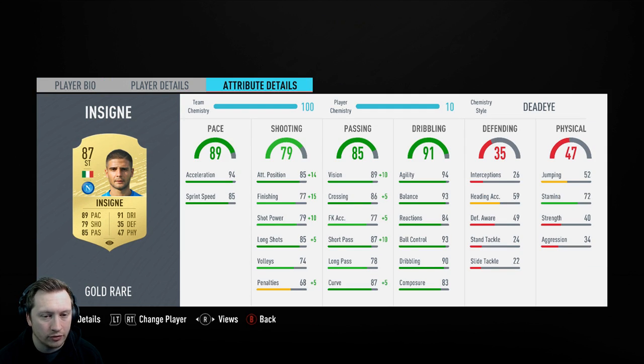With a Deadeye on him, of course, he does improve the finishing and we get a nice passing boost as well. A Sniper is probably one of the better CAM styles for him — it improves that composure if you want to use him as a striker. Now I'm fully aware that he has a Scream card, but the only problem is that it's nearly a million coins — 950k on PlayStation, 850k on Xbox, and a million on PC. So, very expensive card, and if you really compare the two, this is what's so crazy about it.